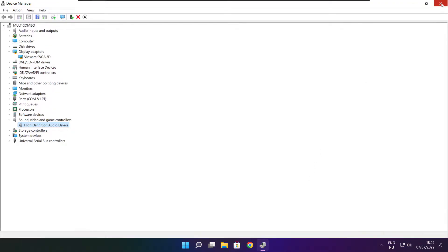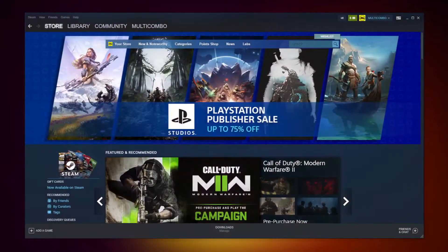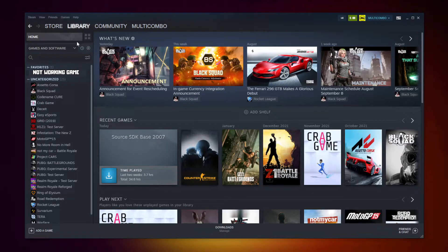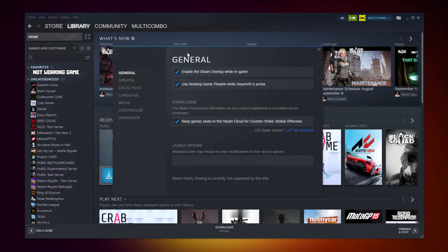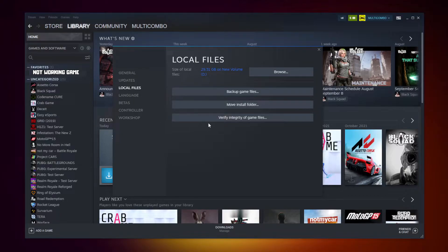Close window. Open Steam. Go to the library. Right click your not working game. Click Properties. Click Local Files. Click Verify Integrity of Game Files. Wait.